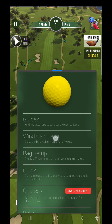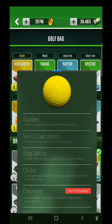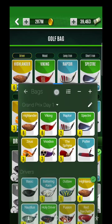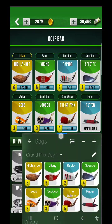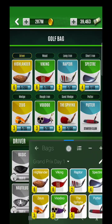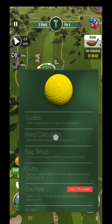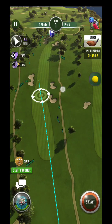We're jumping into Torrey Pines. I've set up the bag with Highlander, Viking Raptor, Spectra, Zeus, Voodoo, and the Sphinx — set up exactly like you see there, which will make ring adjustments much easier.